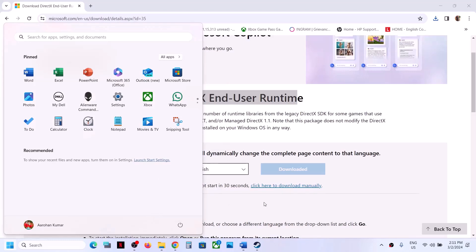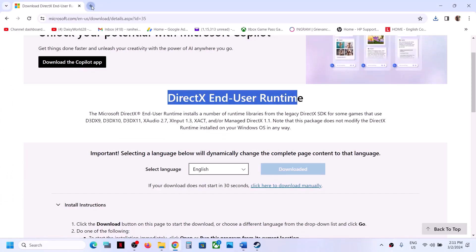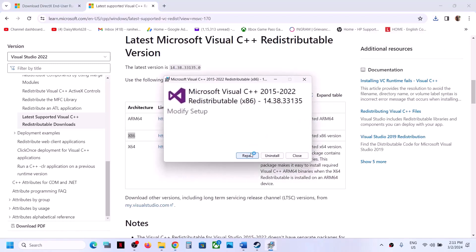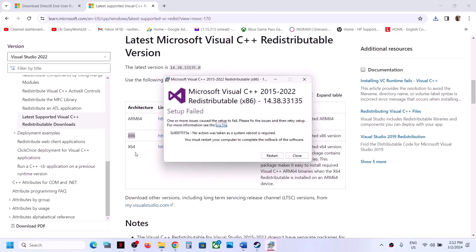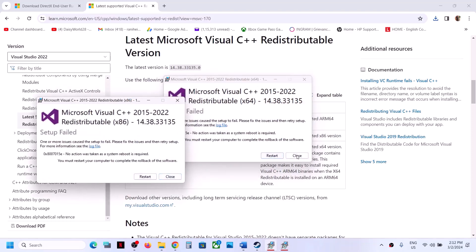The next step is to install the Visual C++ file. Copy the link from the video description and open it in a browser — it will take you to the Microsoft website. Download Visual Studio 2015–2022. You need to download both x86 and x64 and run both exe files. If you see the Repair option, click Repair; if you see Install, click Install. Run the x64 exe file as well, again clicking Repair or Install as applicable. Let the installation complete.